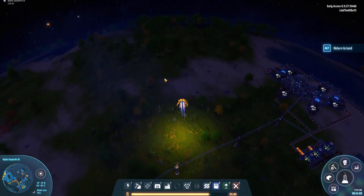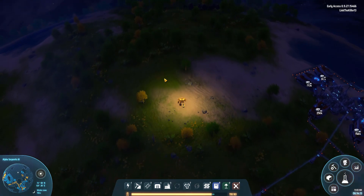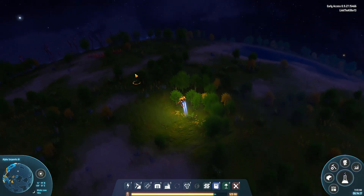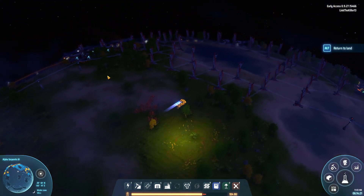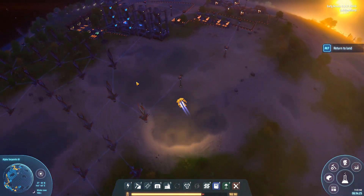What's up guys and welcome back to Dyson Sphere with me, Link the Killer, exploring the world. I'm trying to find oil. I thought there was one spot that was like a ton of oil but I can't seem to find it now. There's one right here.